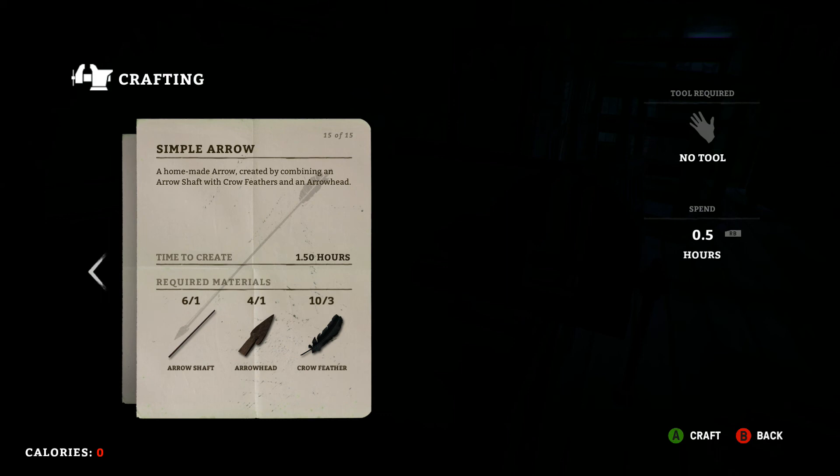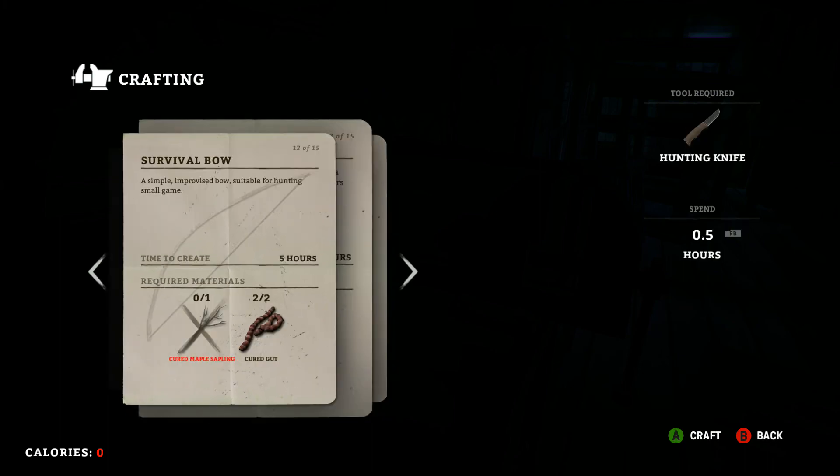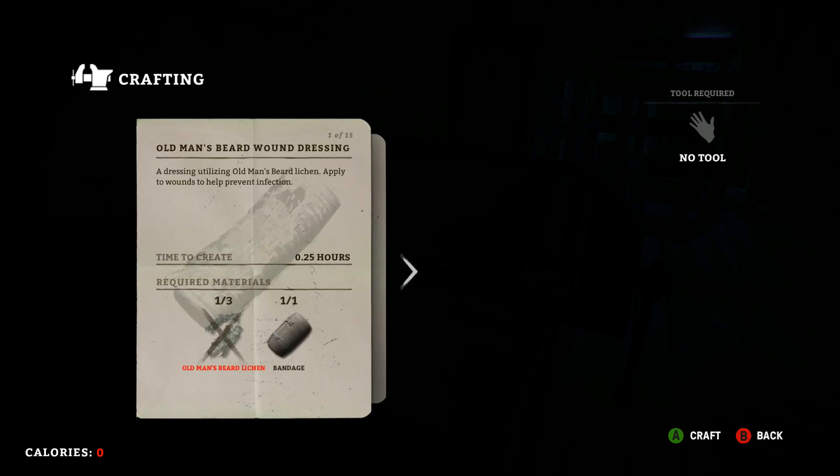For the simple arrow itself, it takes about an hour and a half to make. You need one arrow shaft, one arrowhead, and three crow feathers. Crow feathers are pretty reliably available — they drop about once a week over crow corpses, so just follow the sounds of the birds and find those dead bodies. That covers everything for crafting at the current time.